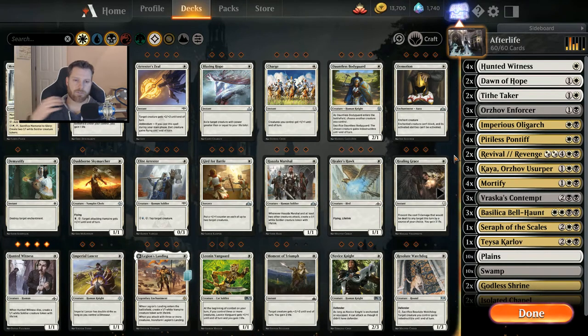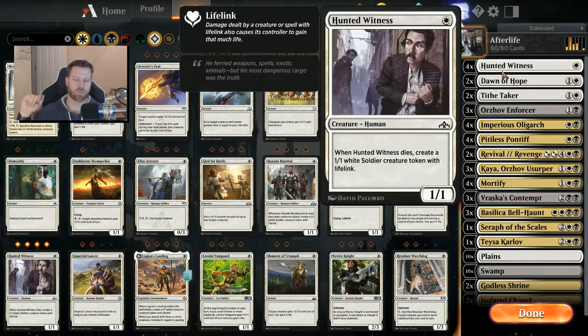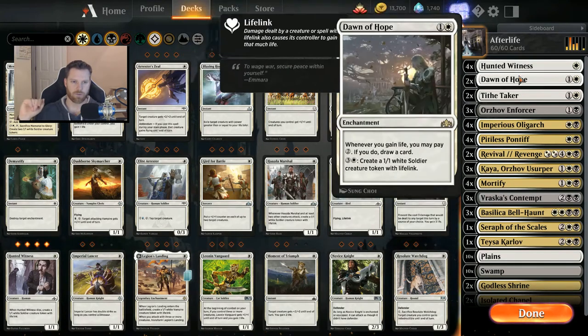Here's the deck tech for this afterlife business. I've got Hunted Witness — I know it's not afterlife, but it sort of is, because when he dies it creates a 1/1 token. I couldn't find any afterlife cards for one mana, so I figured Hunted Witness was a pretty good option. Just a one-cost 1/1, and when he dies he makes a token.